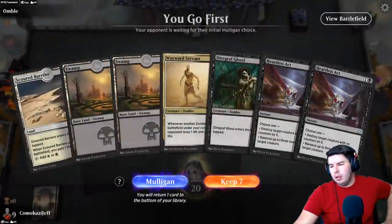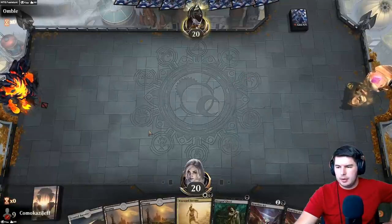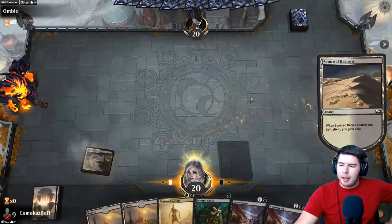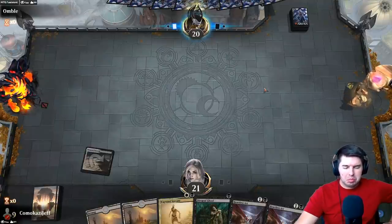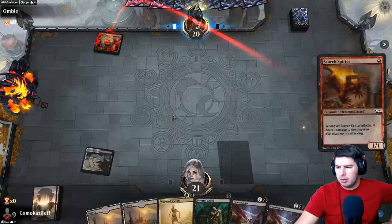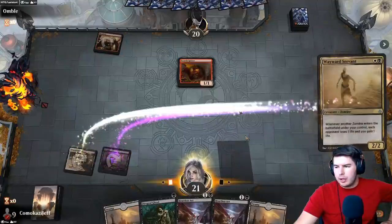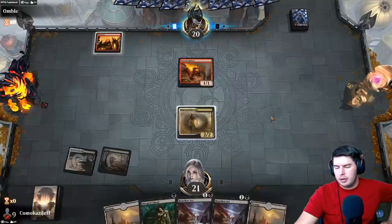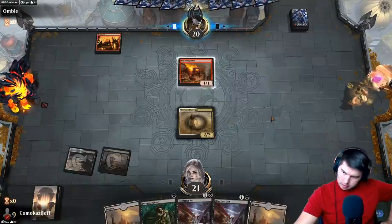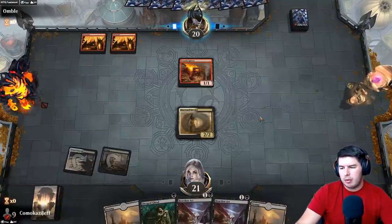Game nine — up against Umble. Keep this hand. I don't think we've mulliganed yet by the way — this deck has been just pretty consistent and being good. Scorch-Spitter. Wayward Servant — they likely have lots of burn, it's still better to get it out. No time. Nest Robber — no blocks, at 19.